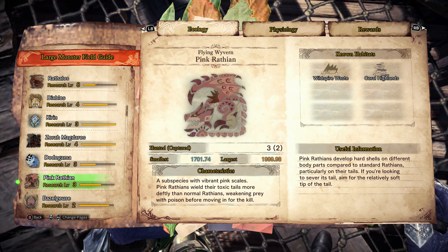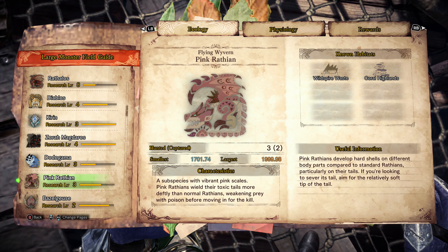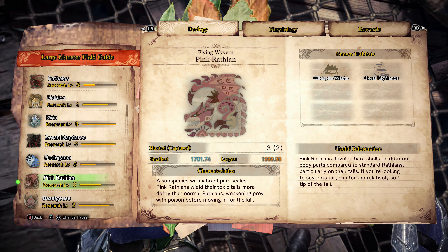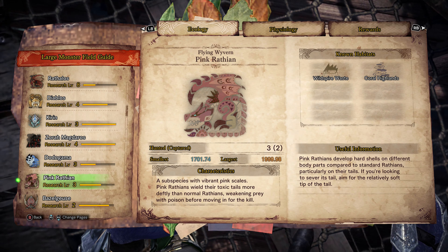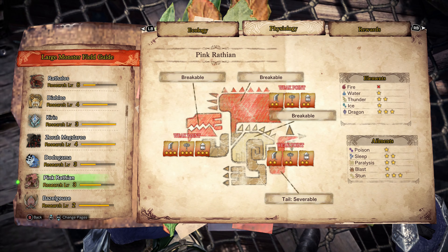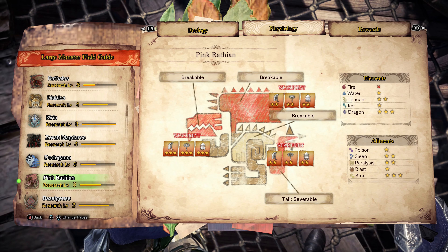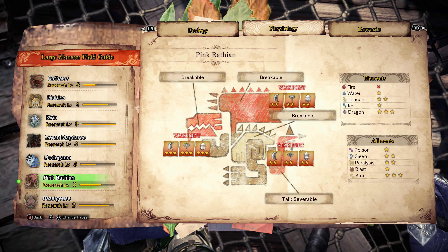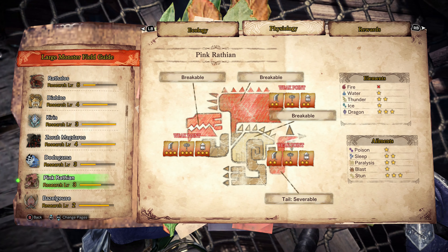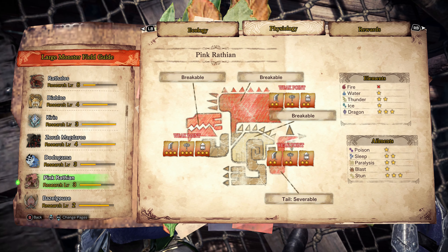Pink Wrathion is a flying wyvern, so she likes to fly around a lot. The known habitats are the Wildspire Waste and the Coral Highlands. As for the Physiology, you can break the head, you can break both wings — not just one — and you can break the back, and you can cut the tail. The head, the wings, and the tail are weak points, so those are the places you'd want to target.